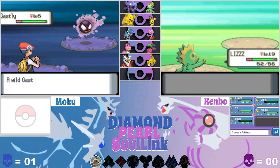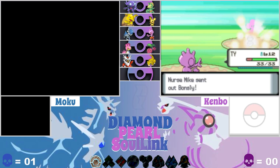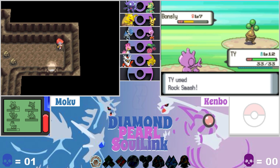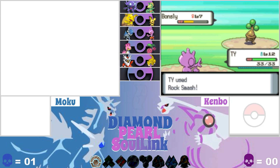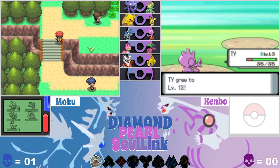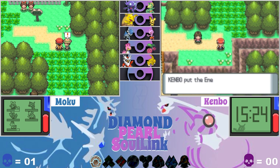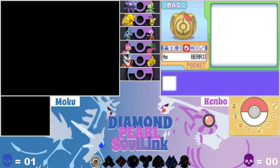I sped up through this encounter. I'm outside again coming around the corner - this is still Route 204 so we already have a pair here. I can already see a double battle ahead. It's a bit further up the route - a Bidoof, the rival's Pokémon.